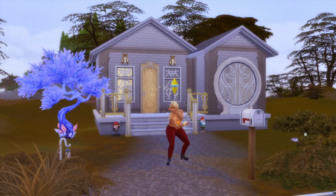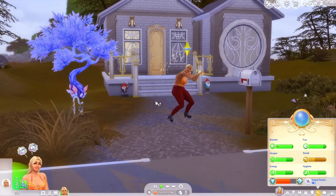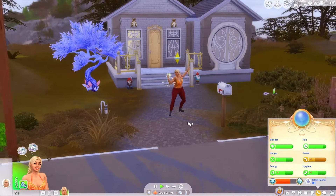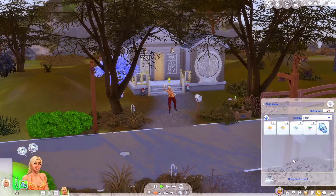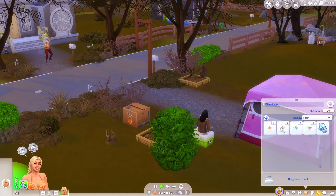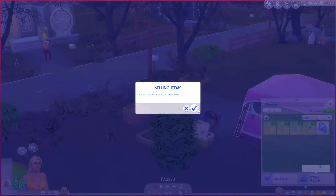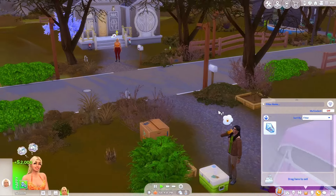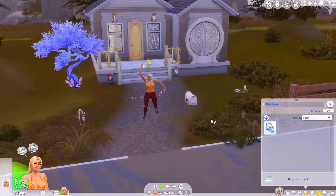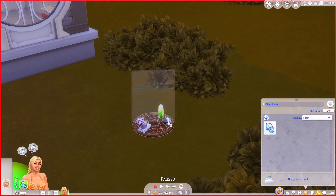The longer I look at this wallpaper, the more I don't like it, so we need to get into this, make a little bit of money, and fix up her house. We had Harvest Fest just yesterday and those gnomes gave her a bunch of plants. I was going to give them to Coral, but we've given Coral such a head start — let's look after ourselves instead. Two thousand simoleons for all of those plants — that's absolutely incredible.